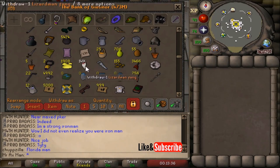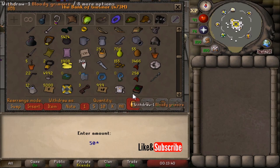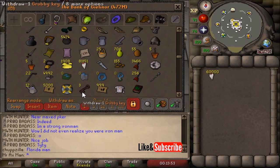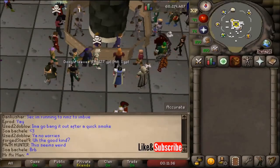Number one: if you need to withdraw a large sum of money or items, you do not need to write out the full numerical amount. Instead, you can type in 5k for 5,000, 5m for 5 million, or 500k for 500,000. I believe this is a newer feature that was not originally available in RuneScape back in 2007.